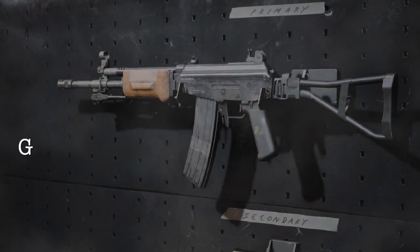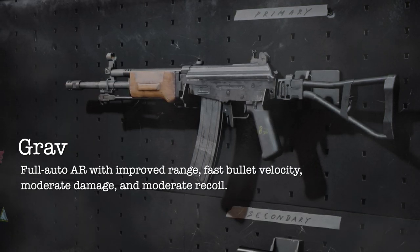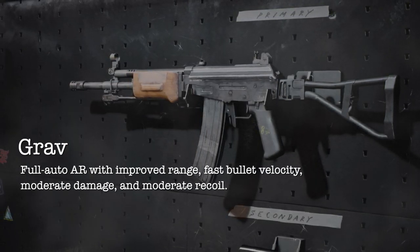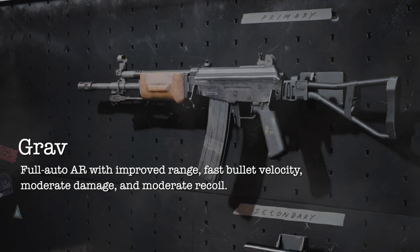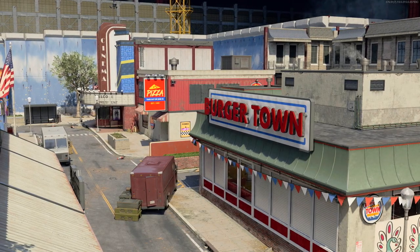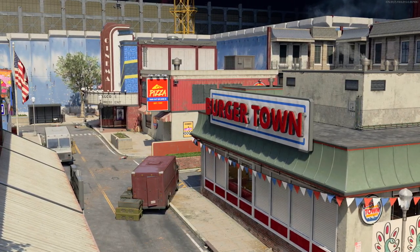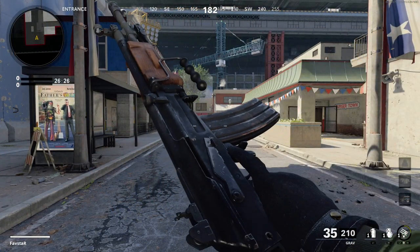The in-game description tells us that the Grav is a full-auto assault rifle with improved range, fast bullet velocity, moderate damage, and moderate recoil. As always, we'll begin by analyzing the base weapon without any attachments to see how it stacks up against its peers.